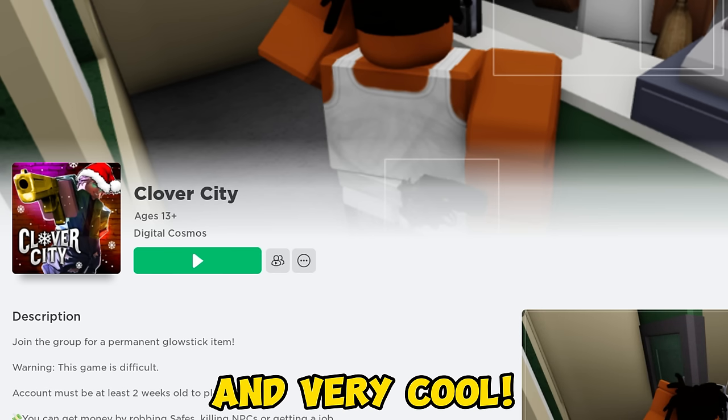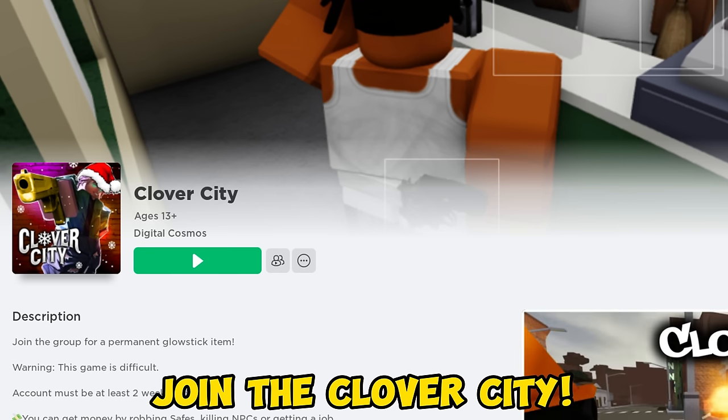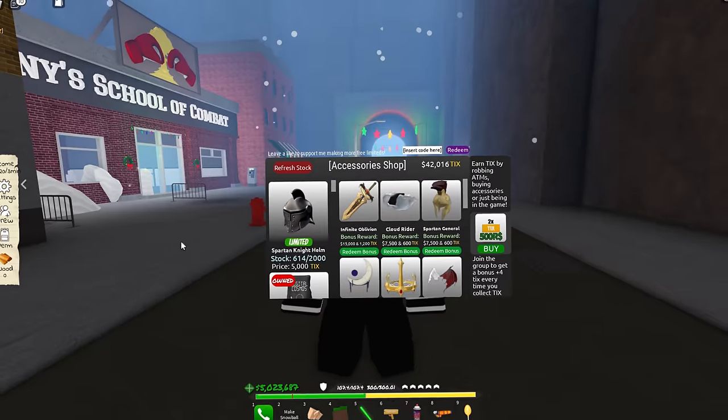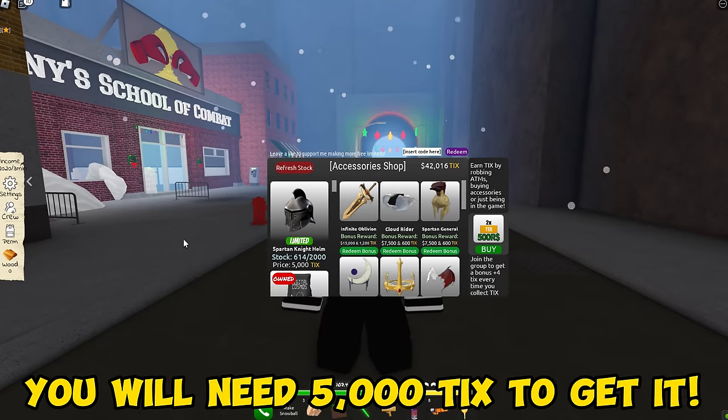You will get two free items here, and I promise that these items are epic and very cool. Join the Clover City. The first one is not purple, but hear me out — this item is so cool. You will need 5,000 ticks to get it.